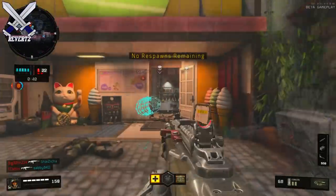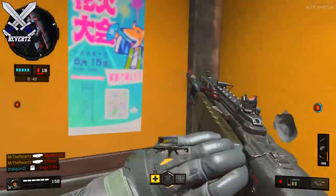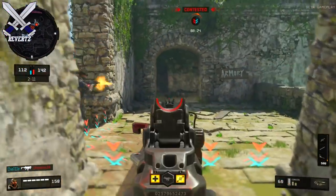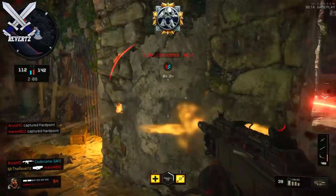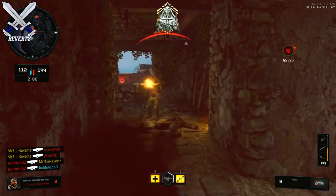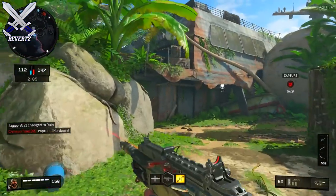Also, a few other issues I was having: my frame rates would drop whenever I was in a gunfight with multiple enemies. I would be at 60 fps for a little bit, but then it would drop to like 10 fps — it felt super weird. That is a pretty big issue across all players, and along with the body armor, those are the two main things that need to be fixed or it's gonna affect the gameplay heavily.